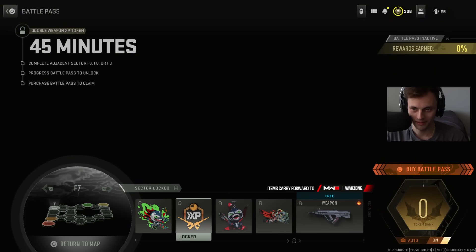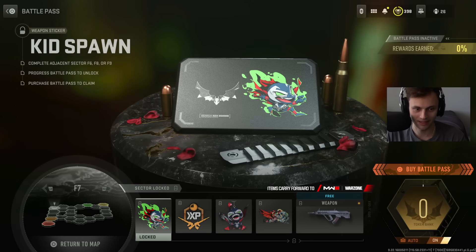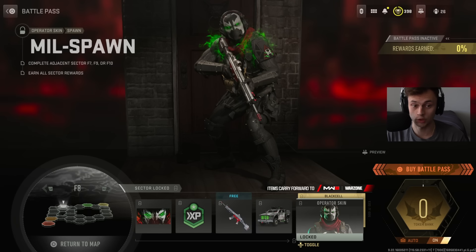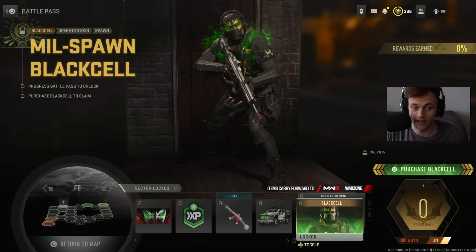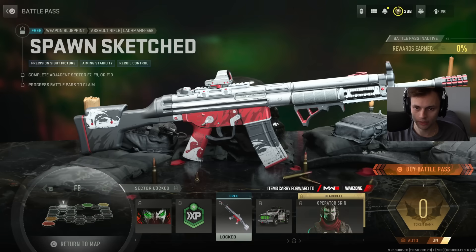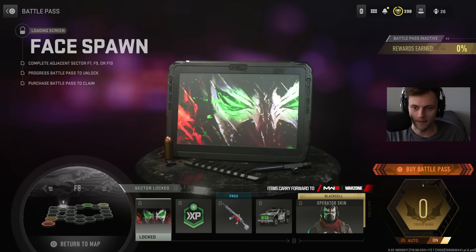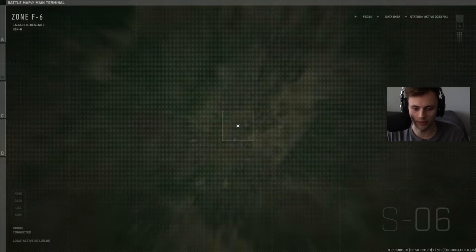F7 also includes a large decal called Hell Spawn, a Toothy Spawn charm, double weapon XP, and a weapon sticker called Kid Spawn. F8 has the Mil Spawn base version with a green glowing effect — that's actually fire — and the Black Cell version also has the green animation but with a gold and black look. There's also an LTV skin and a Spawn Sketched item, double XP, and the Face Spawn loading screen.